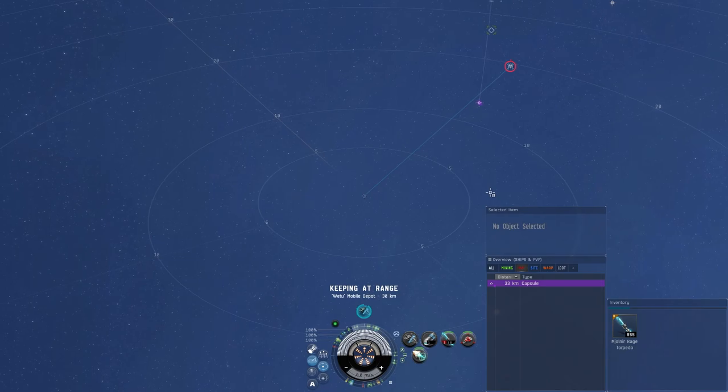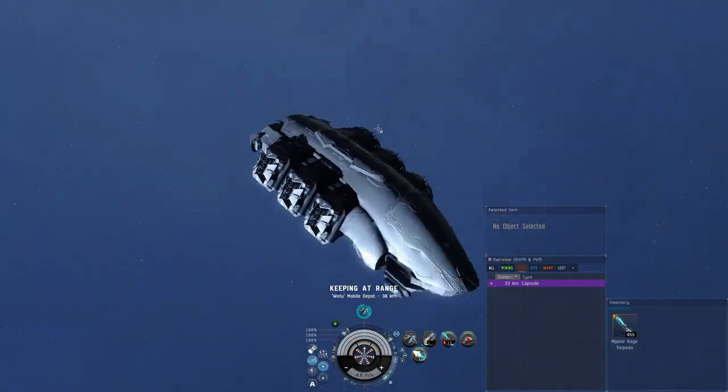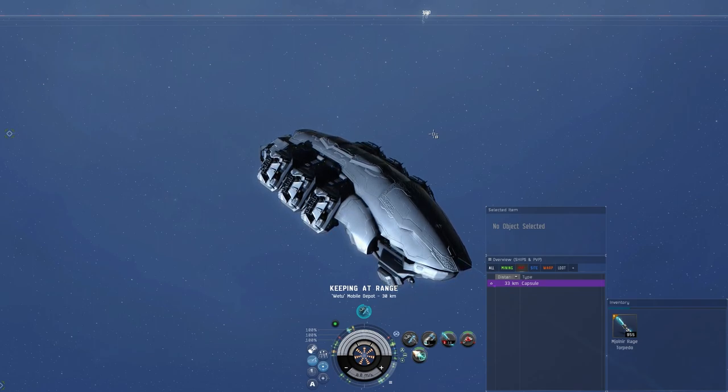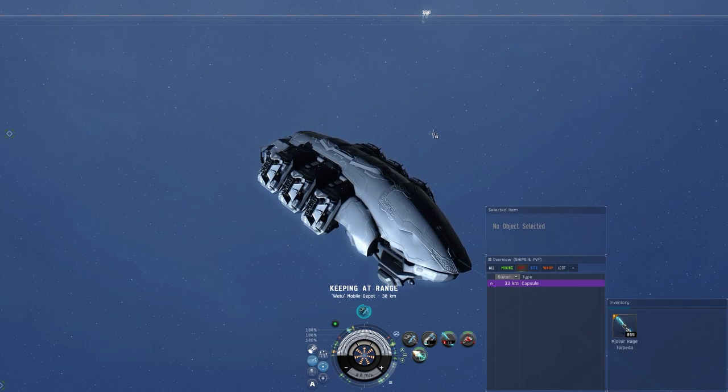Hopefully you guys enjoyed this stealth bomber demo. If you've never used this weapon system before, it's pretty interesting and these ships are pretty cheap too. This Purifier fit runs about 50 to 70 million ISK - I'll put the fit in the description. Normally if I pop one explorer with a full cargo hold it pays for itself. It also works much better on higher class targets - if you're going after a cruiser or battlecruiser it does even more damage. You can point this at a stargate and wait for someone to come through as well.